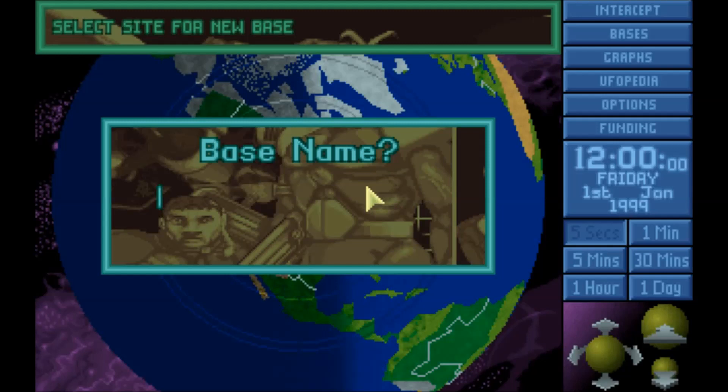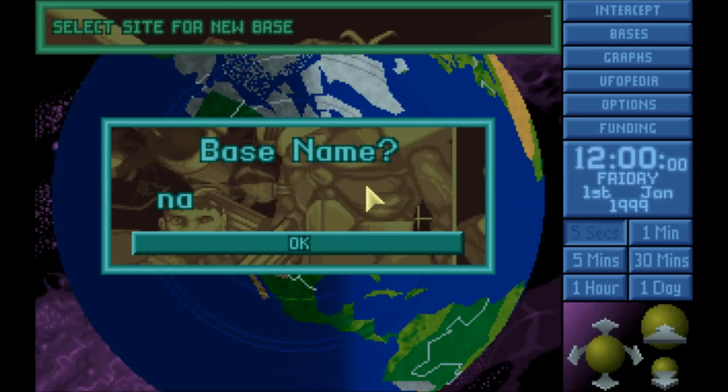For the base name, I like to easily identify where my bases are geographically. I've used cool names like Atlantis and Illyrius but it makes it difficult to understand where they actually are. I try to put names based on geographic location — like when I had my base in Greece I named it Olympus. For this one, we'll use the standard naming convention from an old guide: NACOM — North American Command. All caps, NACOM. It's not original but it makes the game easier to play and understand.